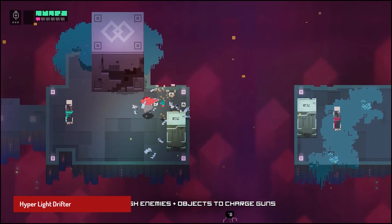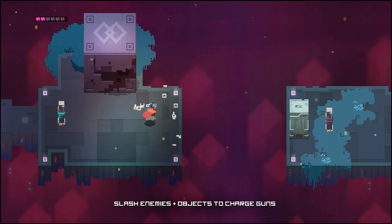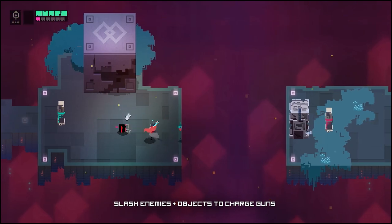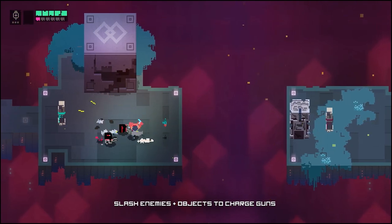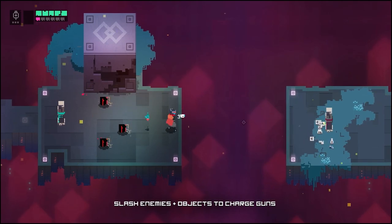Hyper Light Drifter is an action-adventure game developed by Heart Machine. The game is set in a beautifully rendered post-apocalyptic world with a pixel art style that perfectly captures the eerie atmosphere. The gameplay is challenging and rewarding, with a variety of weapons and abilities to unlock. The sound design and music are also fantastic, adding to the immersive experience.